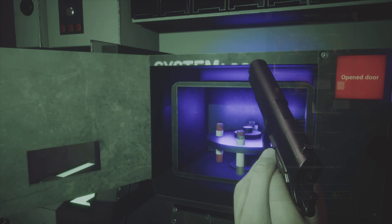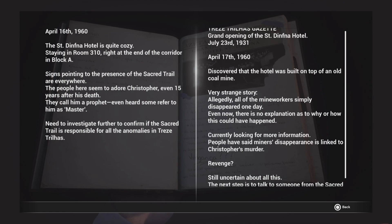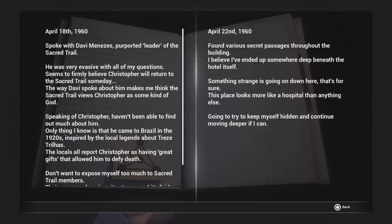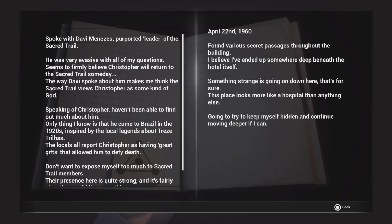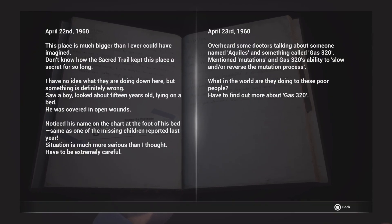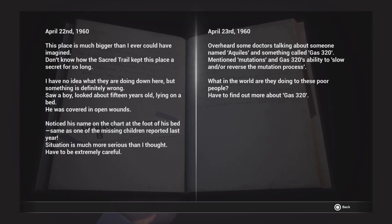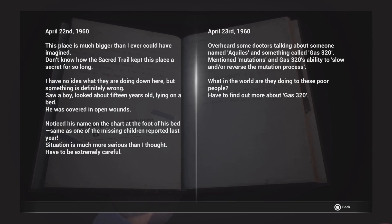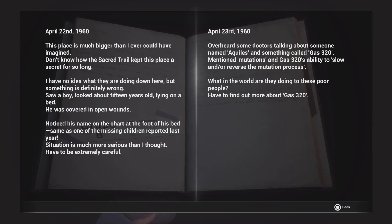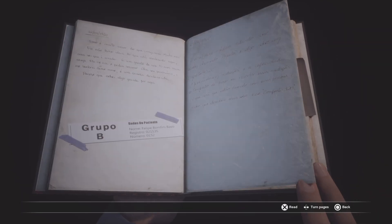So... okay, wait, maybe this document will tell us. If anything about the 320, look for 320. So where's 320? Not on that side. Creep will be right there on the right. Overheard — it's not just talking about someone named Aquila and something called Gatsby 20. Mentioned a mutation Gatsby about this low end or a reputation process. What will they do? These poor people have to find out more about Gatsby 20. Let's go to the next page.